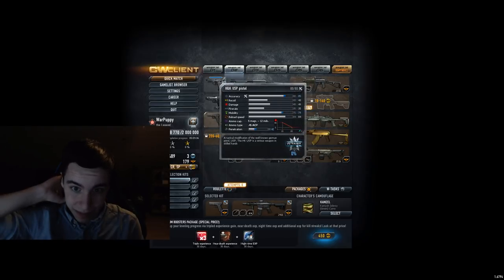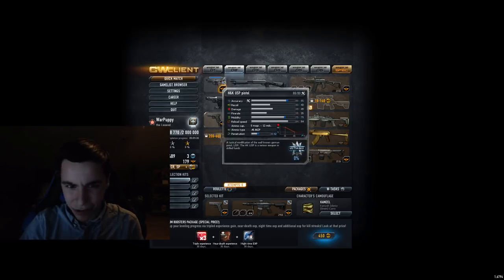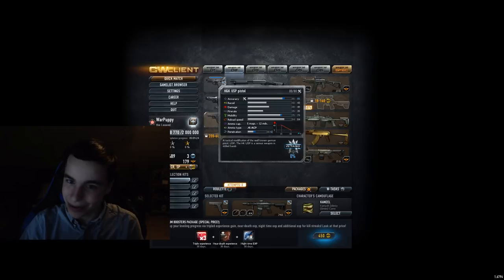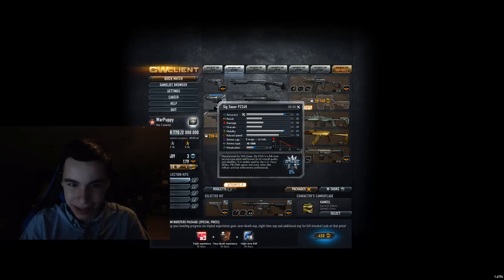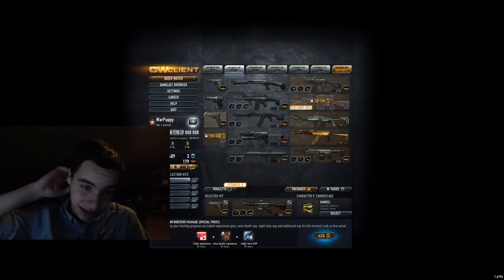H&K USP pistol — people are going to hate me for this, but I'm going to put it in D tier. I don't know if you customize it, it can get really good, or so I've heard — I don't like it at all. Objectively you could say it's a C tier, but I put it in D tier anyway. 6P — also a D tier for me. I just don't really like these pistols. It's a subjective list and I kind of don't like them.